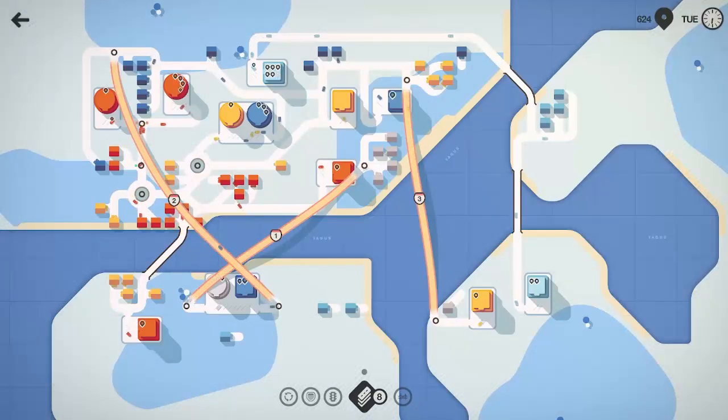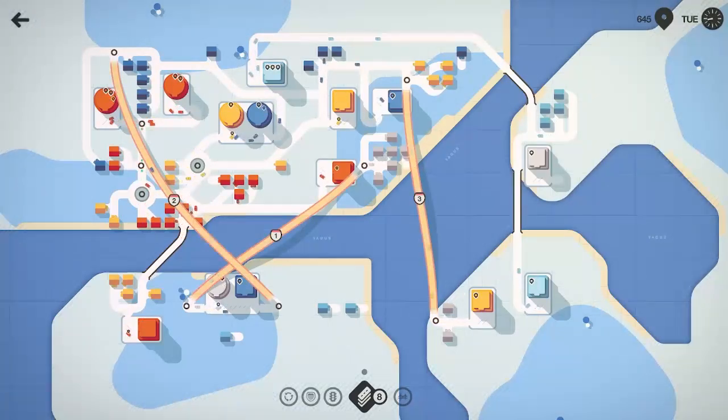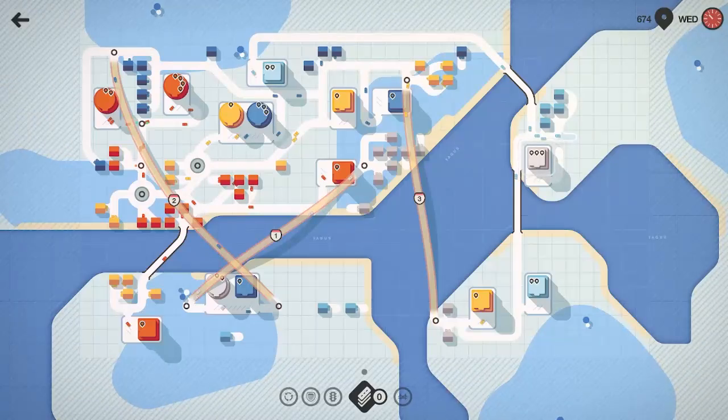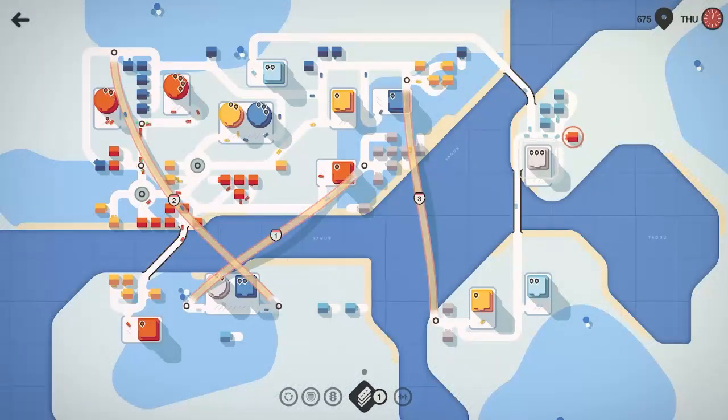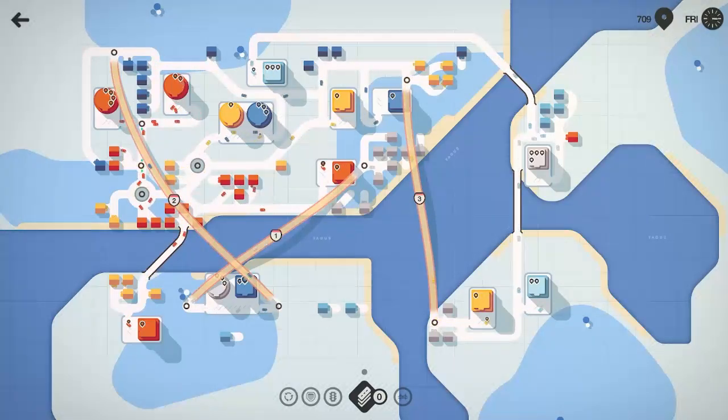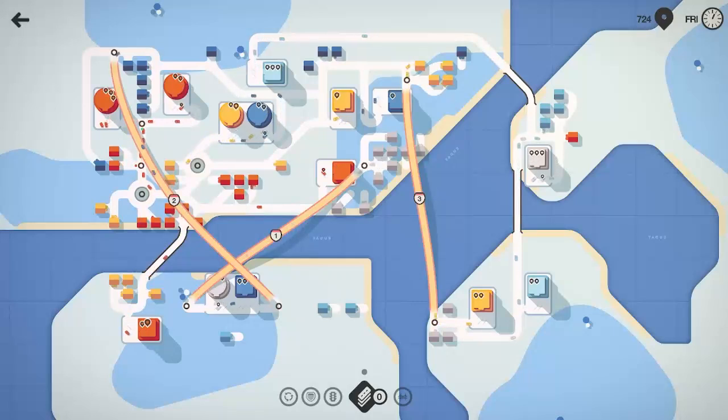We got some light blues that can zip across there hopefully and get to that other light blue to help us out. We've got three light blues on that southern island. Now we got some white houses we need to get hooked in. Let's bring him around like that. Those white houses can come across — oh no, he's facing the other way. Let's pause, delete that out, and hook that in. I got two road tiles left — one, two — we're one short. There we go, perfect. Now we got those white houses hooked in. We're out of road tiles here in Lisbon.